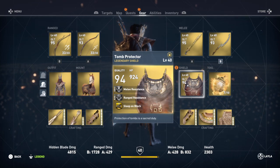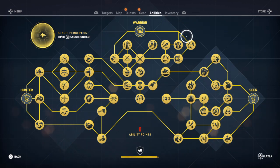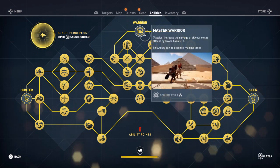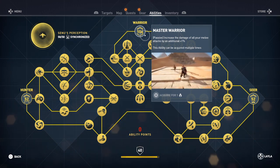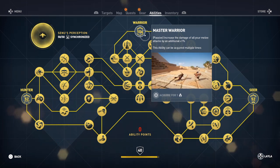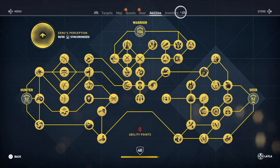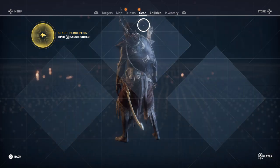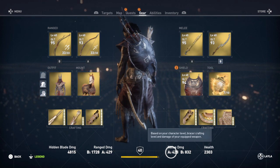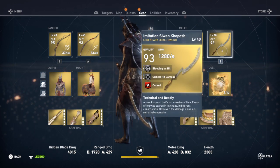The second thing you could do is farm some ability points. Having some in the warrior perk will help you out — hunter, seer — depending on your play style. The more points you have in the perk, the higher your chances of doing what you want. Seer makes fire larger and poison more potent, hunter makes your bow and arrow skill a lot better, and warrior makes your melee attacks a lot stronger, as you can see down here — that's my melee damage, putting up big numbers at 1280 damage per second.